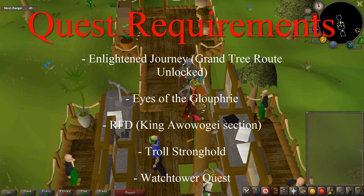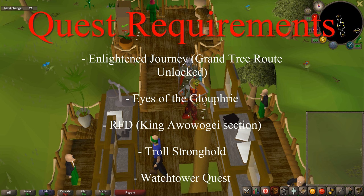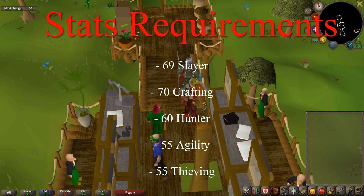First of all, let's take a look at the quest requirements for Monkey Madness 2. You have to have completed the Enlightened Journey quest, and you also need to unlock the Grand Tree destination using the balloon system. You also need to have completed Eyes of the Glow Free, freed King Awowogei in Recipe for Disaster, and completed both Troll Stronghold and the Watchtower quest. For stat requirements — and you cannot boost for these — you need 69 Slayer, 70 Crafting, 60 Hunter, 55 Agility, and 55 Thieving.